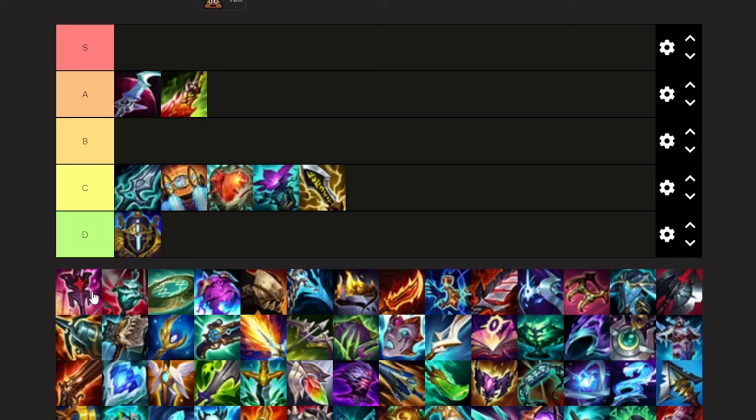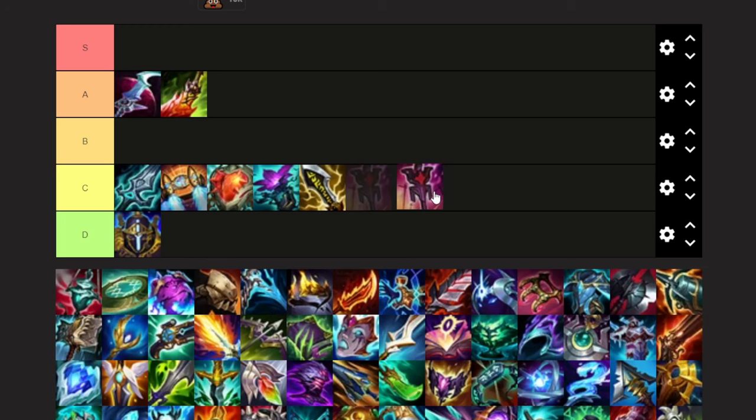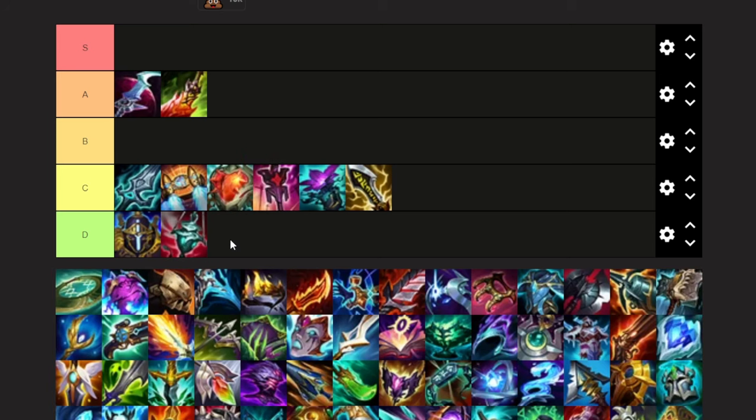Imperial Mandate — it does have the dead stat of mana regen, which is unfortunate. But other than that it gives you a lot of AP, some ability haste, and the procs are actually pretty useful. So I don't think this is a D tier AP item — I think this is C tier. Ardent Censor — absolutely trash. You can't heal anyone, and even if you could, you probably wouldn't want to build it.